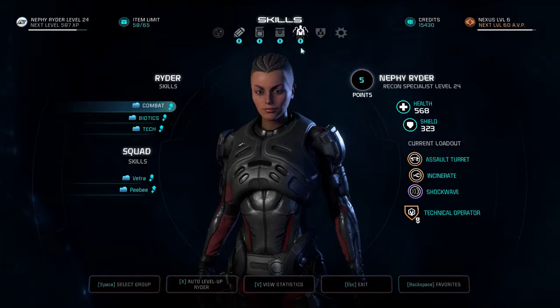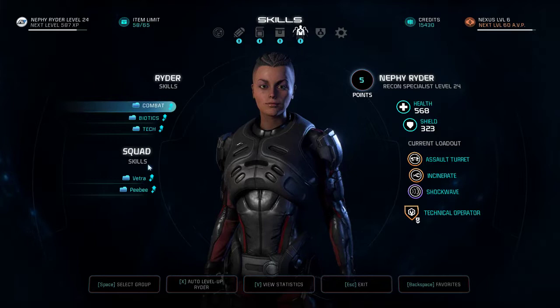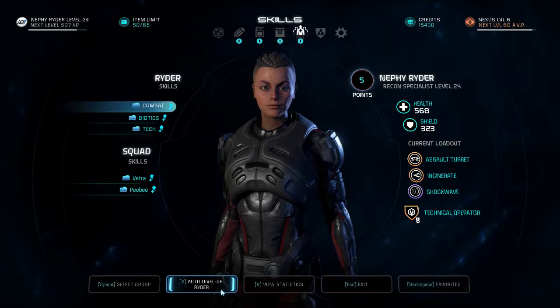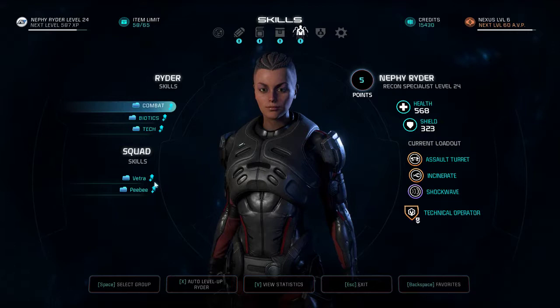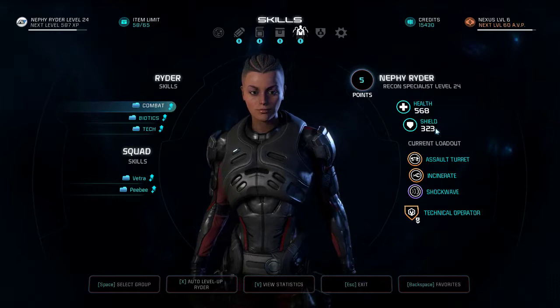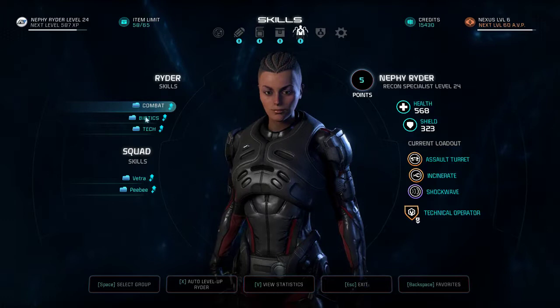Next up are your Skills. You get this for every person in your party. If you level up on a planet with only two squad members, when you get back on your Tempest go update the other party members too, because everyone levels up together. You can set it to auto level up at the bottom. I like to control that myself. There are three skill trees to spend points in for Ryder. I'm a Recon Specialist level 24, and I'm a Technical Operator.